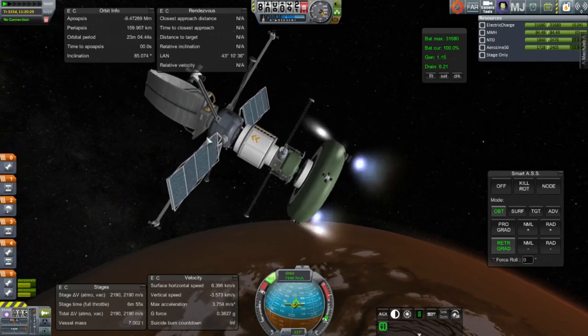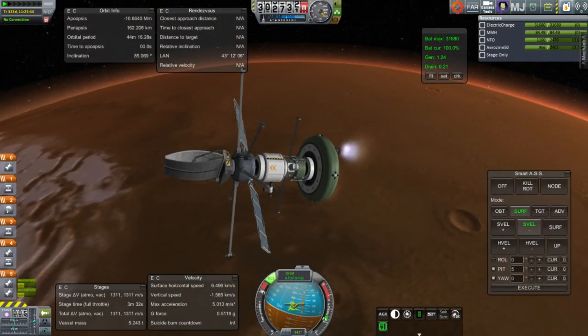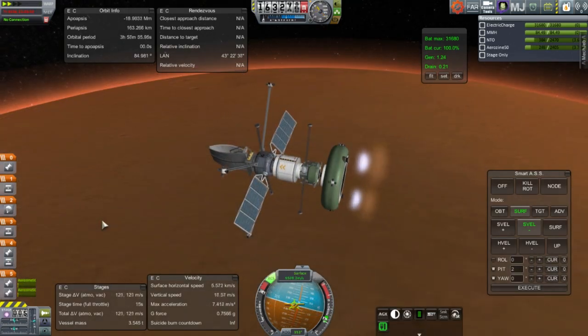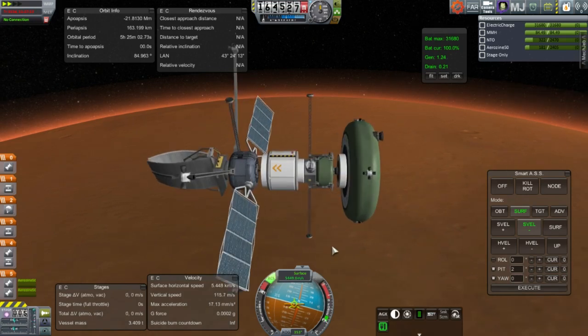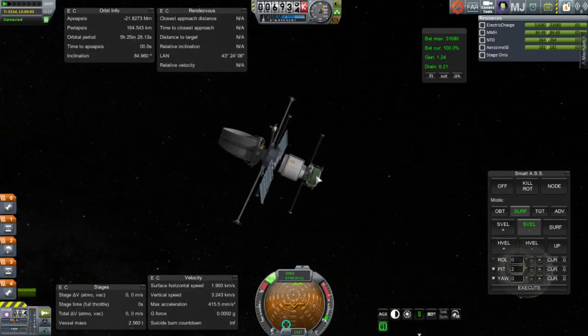I try and use the 2,200 or so meters per second in this stage to slow us down. However, on this particular trajectory going faster, it really wasn't enough. We see it's close, but with the last 100 meters per second we are already going up — we are past periapsis. Maybe if we had a lower periapsis it would have done better. We run out of fuel, and I can't stage because I don't have connection. When I am connected I do stage, and I decide to use the lander's fuel to try and slow down further and get into orbit.